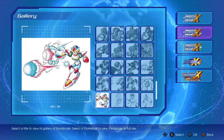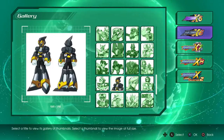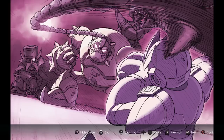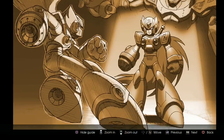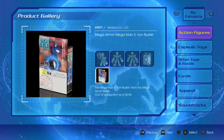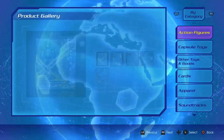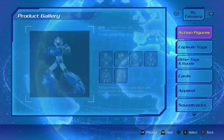There's also an extensive collection of artwork for each and every game. The art style for the Mega Man X games is so aesthetically pleasing, so seeing all the concept art and wallpapers is a treat. I was especially geeking out when I got to the X5 menu and saw the flashbacks to X1 through X4 from the game's opening now shown in high quality. The gallery also includes a detailed archive of all the Mega Man X merchandise, including the D-Arts figures.